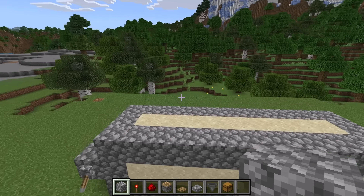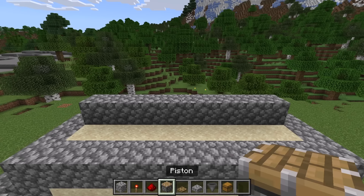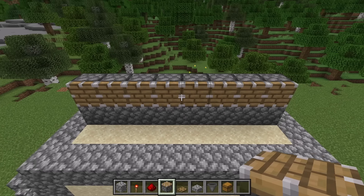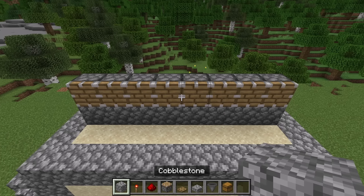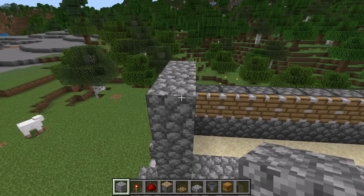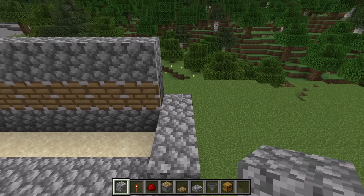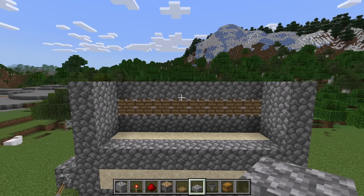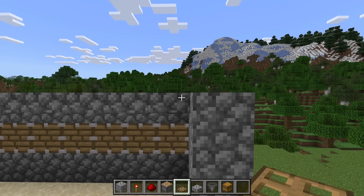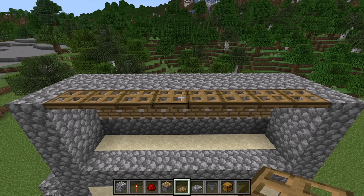The next step is to place 8 blocks over here. Now place a piston on each of those blocks — make sure those pistons are facing this way. Those pistons will harvest all of the kelp that grows. Now place 3 blocks over here, 3 over here, and 3 over here as well. Then place a block on top of each piston. Once you have done that, place 3 blocks over here, 3 over here, and 3 over here as well. The next step is to place 8 slabs over here. Then place a trapdoor in front of each of those slabs. Those trapdoors will allow you to easily replant the kelp if it ever breaks.